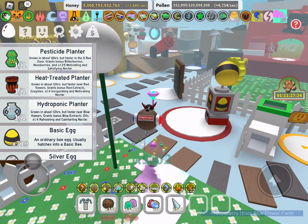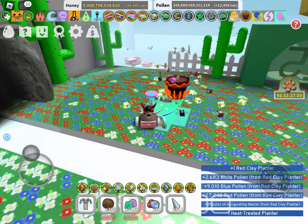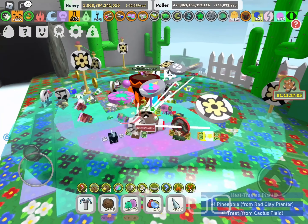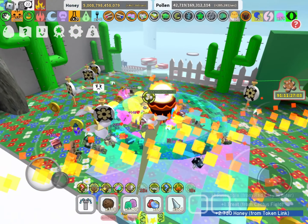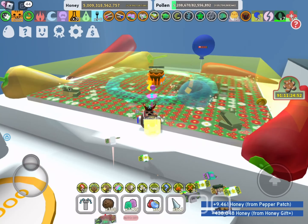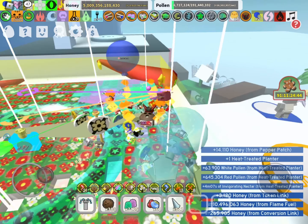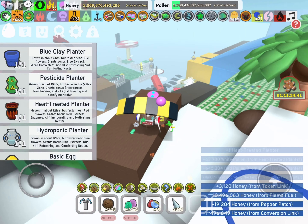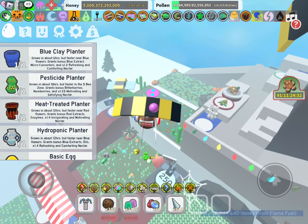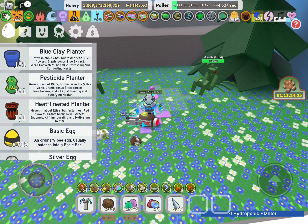Since I now have the two new planters, I'm gonna try them out. The heat treated planter — visually it looks quite nice, it's a good looking planter. This is the heat treated planter with the pepper patch. I just placed them in different fields, and it gives you extra invigorating nectar, so that's nice.